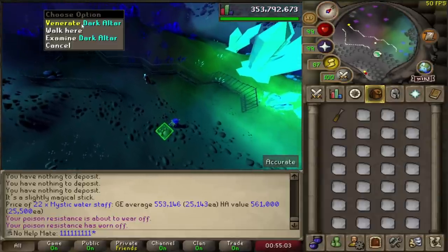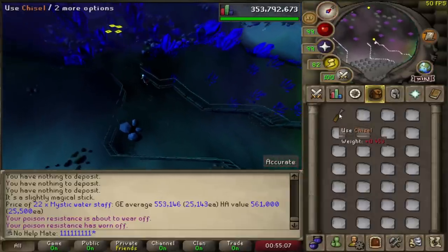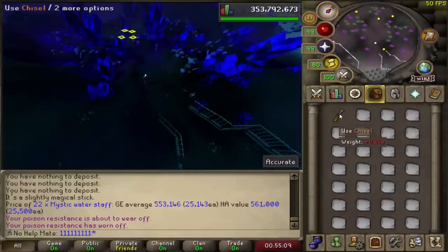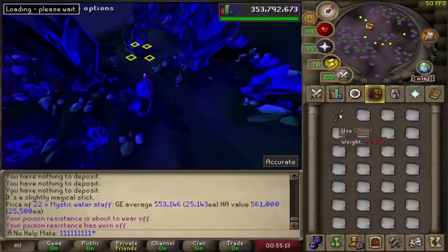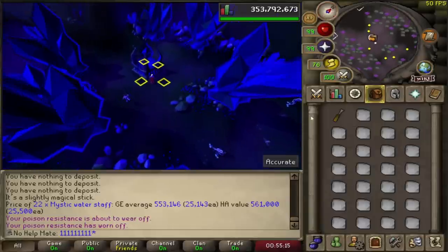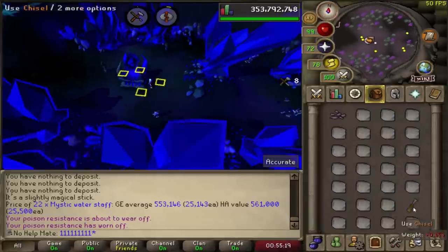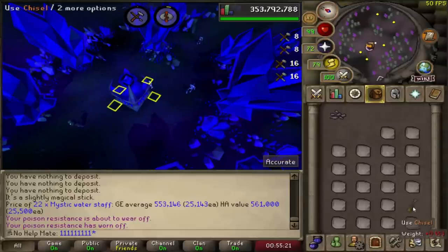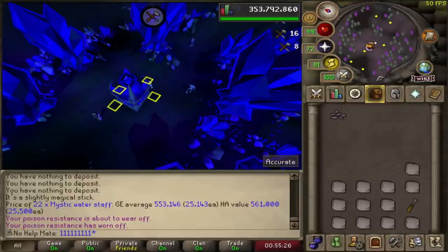All you have to do is go up here and charge them at the dark altar. And then you're going to need to use your chisel. This is even easier to do on a phone, in my opinion, than on the PC. Once you charge these up, you want to put your chisel somewhere at the bottom and spam click all of these essence blocks. Then go back and mine yourself another inventory, which makes it super AFK.